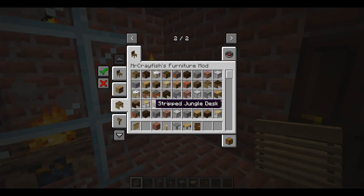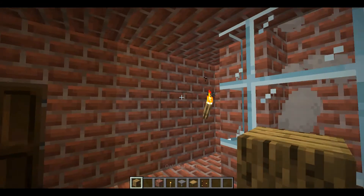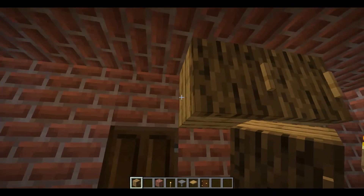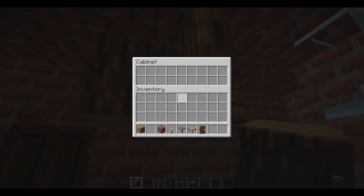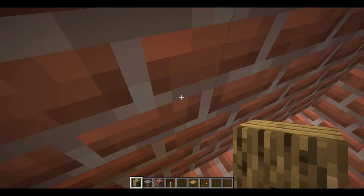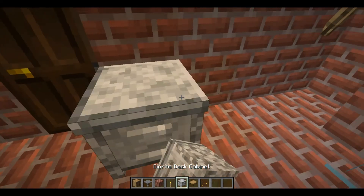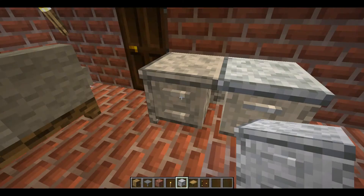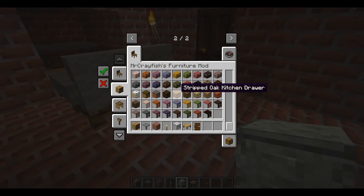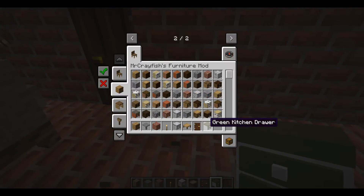Next we're gonna go on with storage. They have cabinets — put some cabinets there. They also have nice little animations and they have storage so you can put stuff in them. They have a desk with cabinets. They also have a mailbox and coolers — we'll get into those later, those are the outdoor stuff. And then kitchen drawers, same thing as desk cabinets — it's basically for kitchens and stuff.